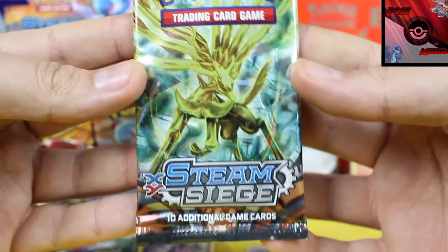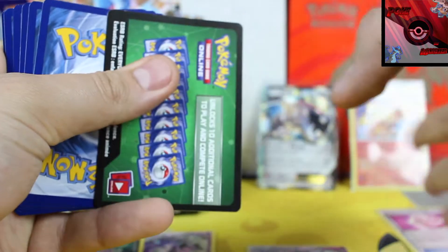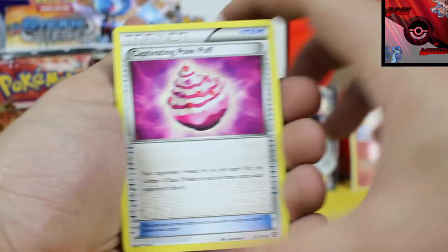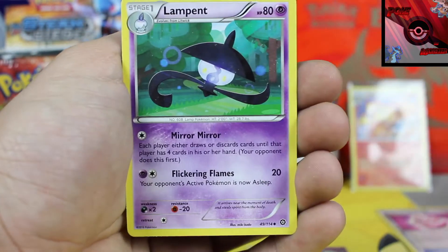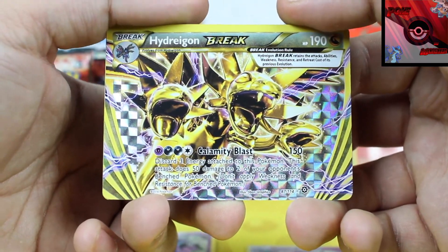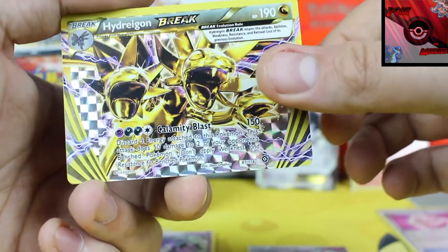We are down to the last pack of the first quarter of this box. It is a Xerneas pack. And of course — why would it be something beautiful? But you know what that means: the remaining packs are going to be beautiful. Stay tuned for the next video. And it was a Break — I had a feeling I was going to be getting a Break. Haxorus Break — very, very nice card. Super happy about that. This pack ended with a blast.